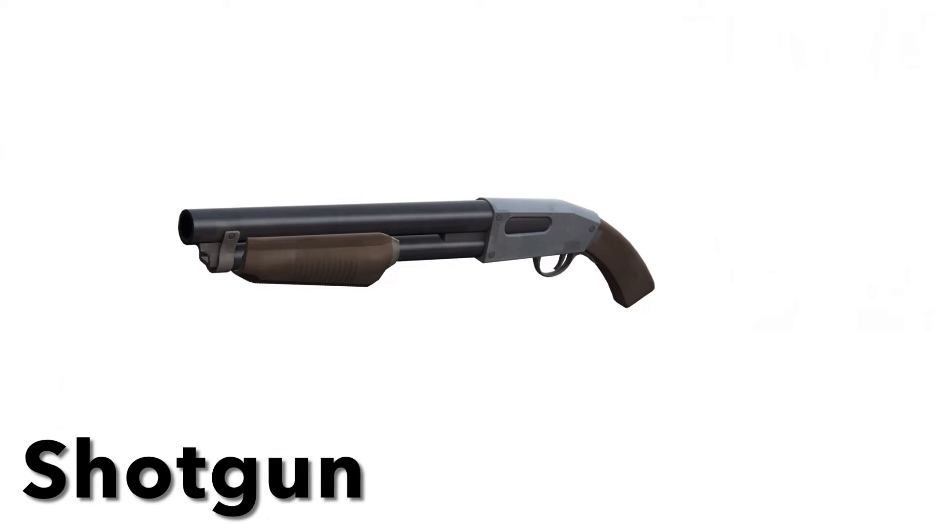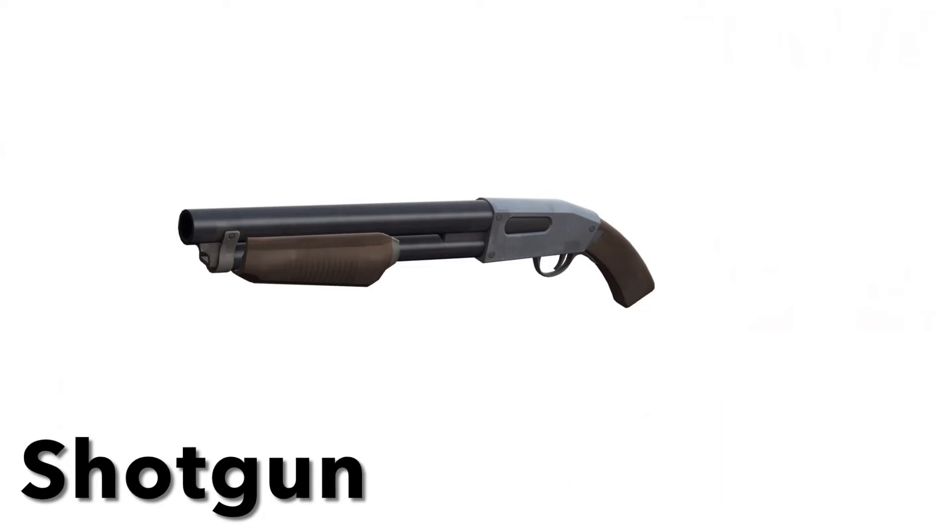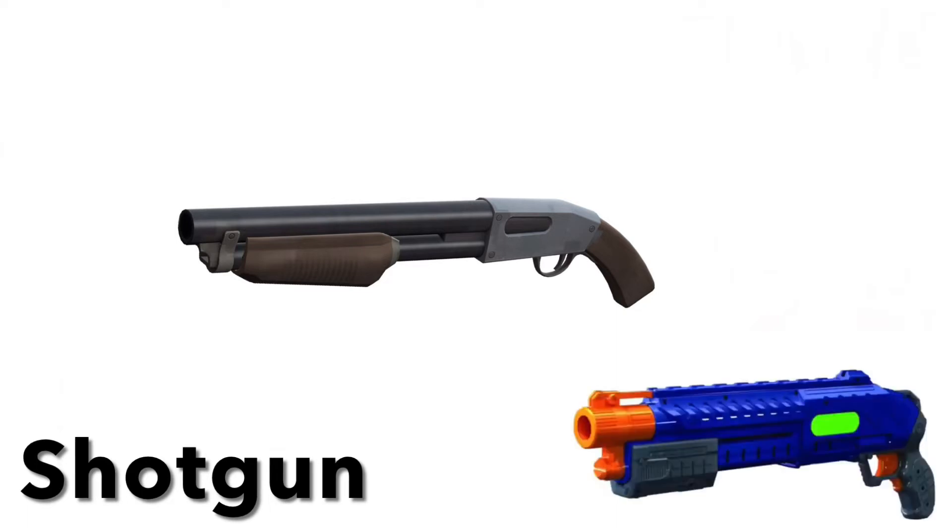Second for the shotgun is the Rival Takedown. The Rival Takedown is a rival shotgun that holds eight rival rounds. It's probably the best thing on this entire list for Heavy, honestly. It's so good. But what isn't good is the third thing on this list, which is the Dark Zone Liberator. It's absolute garbage. A lot of people really like this one, but once you start getting more shotguns, you're going to notice — hey, this one isn't that good.